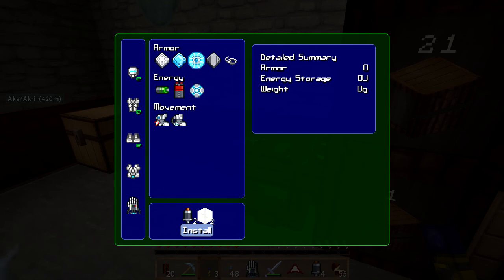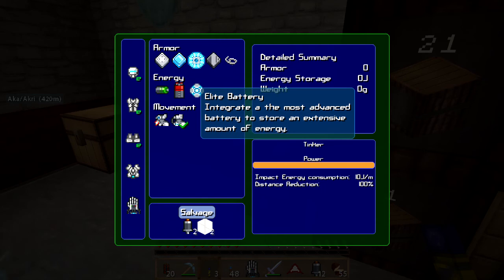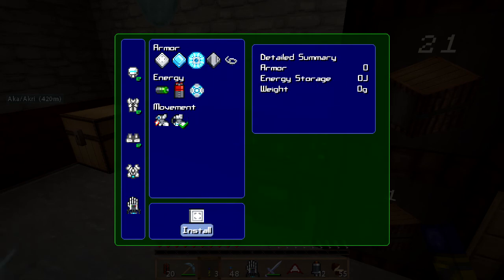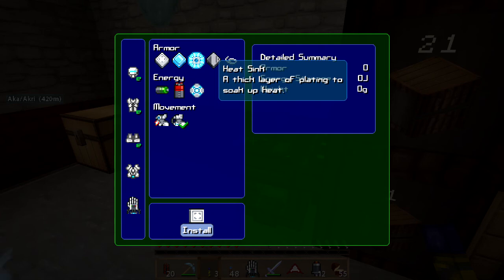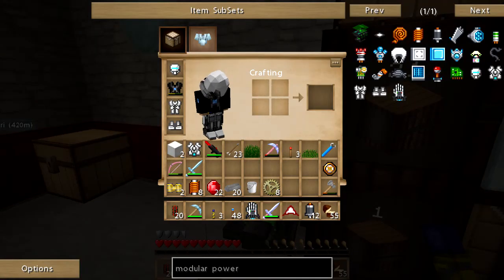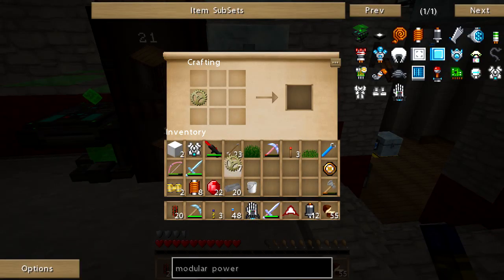You can see it takes two of the servos and two wool, and then I of course want no damage - 100%. Some of the things I could put in here, I could put a battery if I wanted one. I'm going to add in some armor and I think we're going to put in the heat sink. Now it uses iron plating. I haven't made the iron plating yet. The iron plating is made with invar gears and five steel.